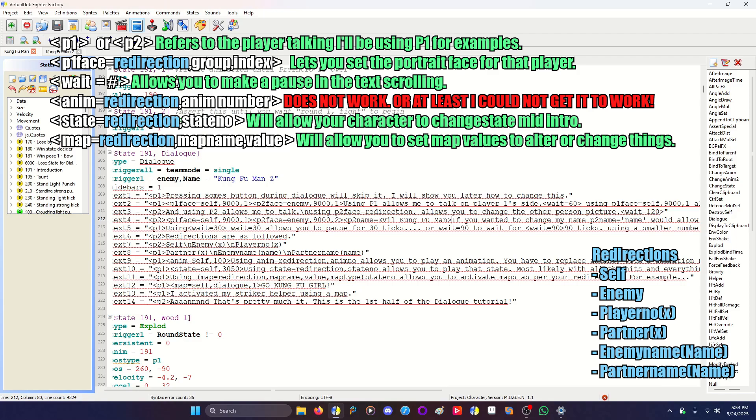Redirections are as follows: player 2 is going to say self, which is a redirection. Then enemy — I think it's just enemy. And then player number 1, 2, 3, 4, 5, 6, 7, 8. Then player 1 is going to say partner x — 1, 2, 3, 4, 5, 6, 7, 8. Followed by enemy name, which is your enemy, and partner name.